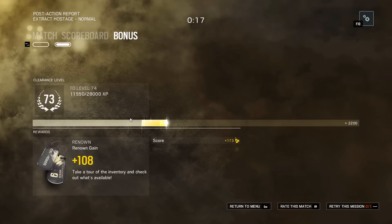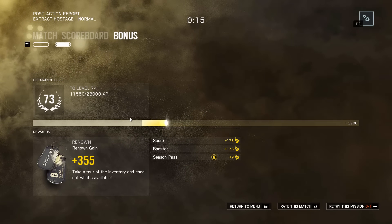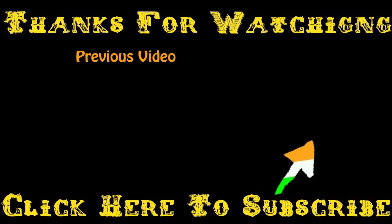Obviously, if you know a better way, feel free to let me know in the comments below — I am interested to hear people's opinions. But as you can see there, I got 355 just from doing that terrorist hunt. That's my guide for getting a quick, easy renown. Hopefully you guys enjoyed it. If you found it useful, feel free to hit that like button. Subscribe for more Rainbow Six Siege content coming soon, and I'll see you in the next one.